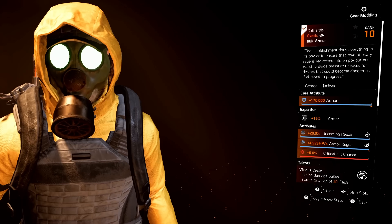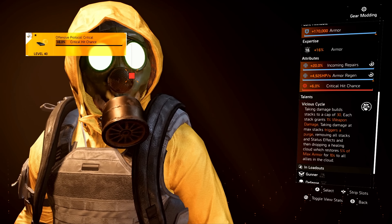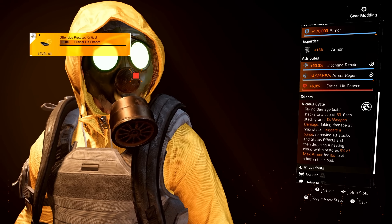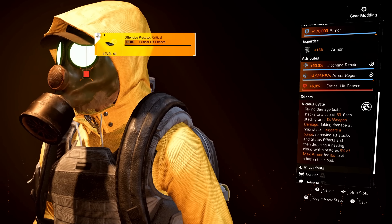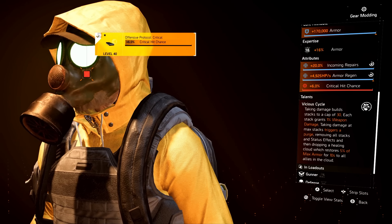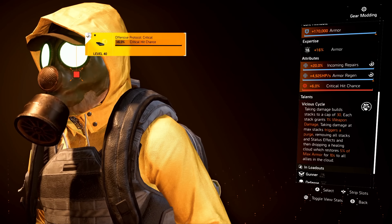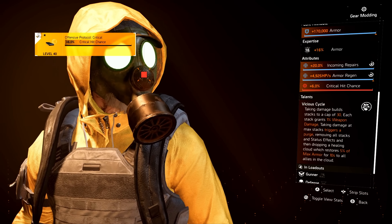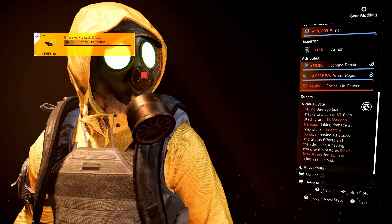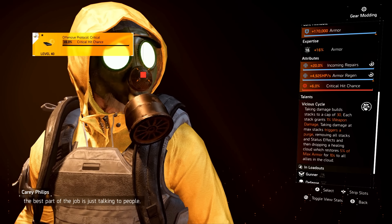Starting with the mask — the Catharsis exotic mask with the talent Vicious Cycle. Taking damage builds up a stack, and you can get up to 30 stacks. Each stack gives you a one percent weapon damage increase. At max stacks, taking additional damage triggers a purge — this purge removes all status effects from you and drops a healing cloud on the ground. That healing cloud heals you for five percent of your max armor for 10 seconds, applied to all allies in that cloud.